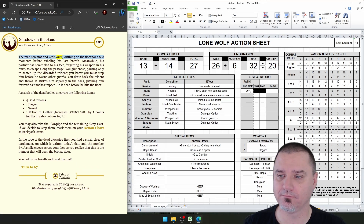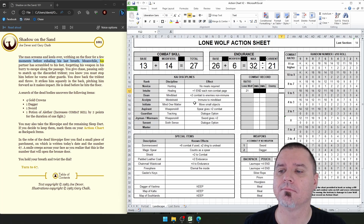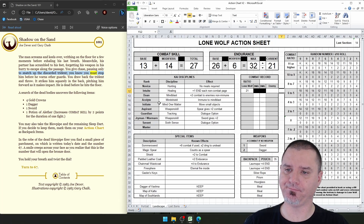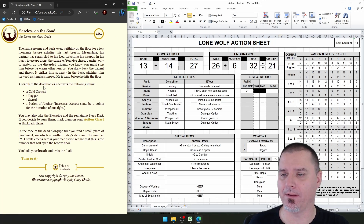The man screams and keels over, writhing on the floor for a few moments before exhaling his last breath. Meanwhile, his partner has scrambled to his feet, forgetting his weapon in his hurry to escape along the passage. You give chase, pausing only to snatch up the discarded trident. You know you must stop him before he warns other guards. You draw back the trident and throw. It strikes him squarely in the back, pitching him forward as it makes impact. He is dead before he hits the floor. A search of the dead bodies uncovers the following items.